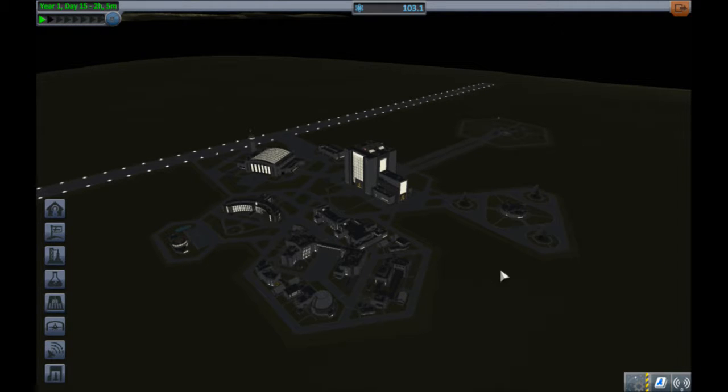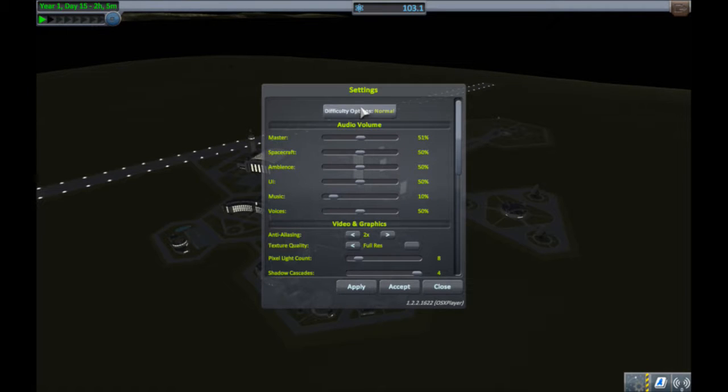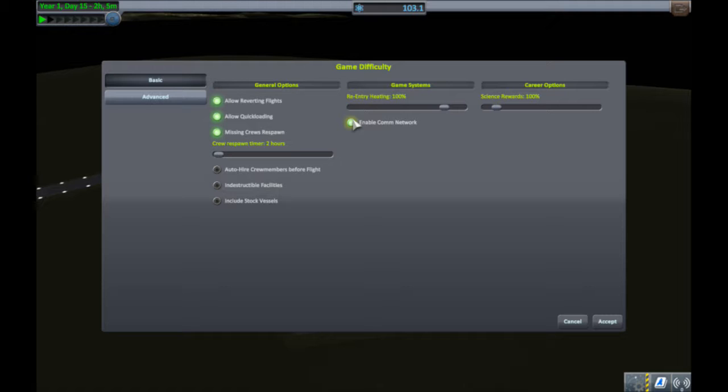We're back here at the Kerbal Space Center, and there are a couple of things I want to show you guys before we go back into flying. We're going to go into our settings and into the difficulty options. You may have noticed there have been green, yellow, and red lines traced between Kerbin and our spaceships. Those represent the communications network, which is a game difficulty feature you can enable or disable. It basically means your ship has to have a clear line of sight to Kerbin to maintain good radio communications, so there are some things you can't do without communications — like creating maneuver nodes. If we were to go around the far side of Minmus, we would be out of the communications network and couldn't actually give our ship commands.